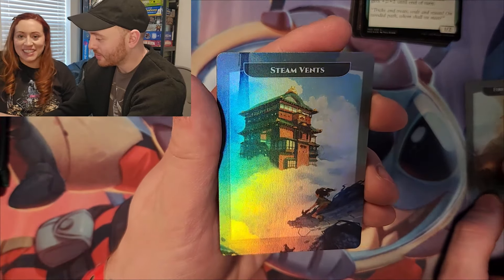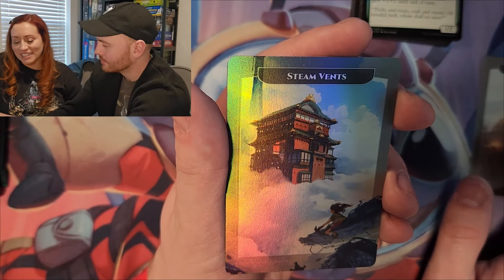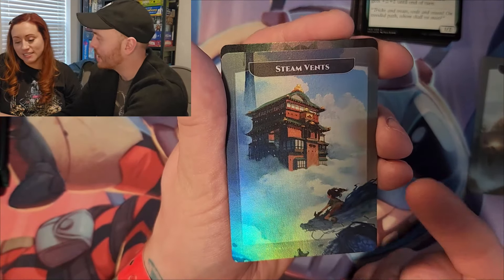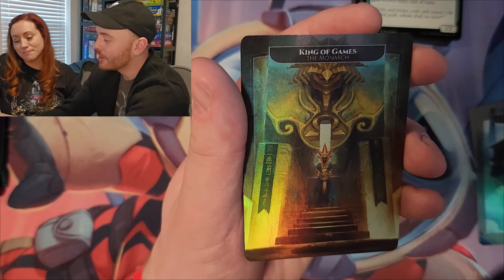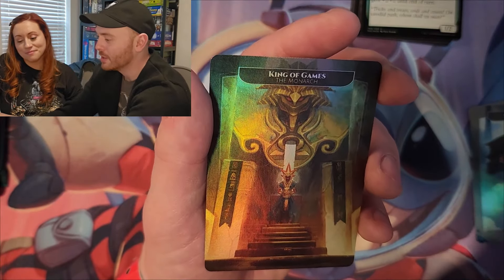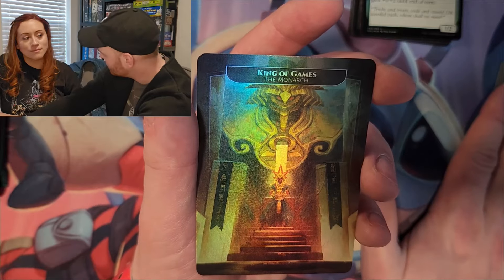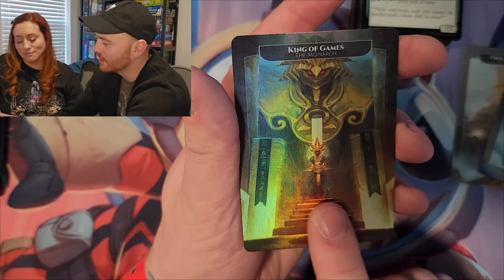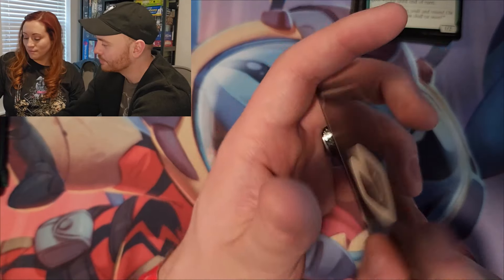There's also a Steam Vent — what movie is this? Spirited Away! It's my favorite Ghibli movie, it was beautiful. She's riding the dragon — that's your best friend. As a Steam Vent, it's your classic Mountain and Island. We also have the King of Games, the Monarch — basically if you are the monarch you draw one card in your end step. In this case it's Yugi Moto.